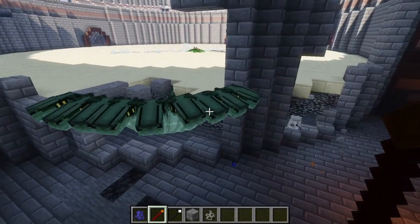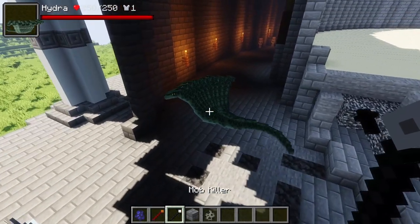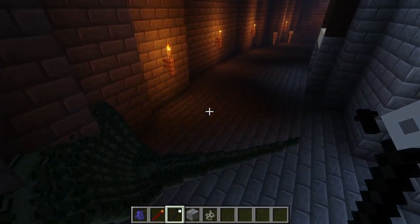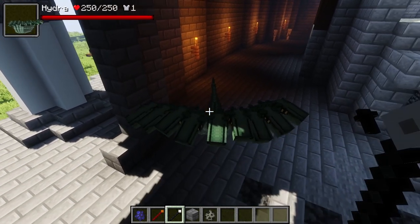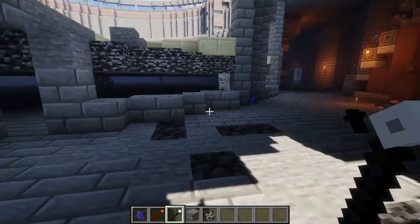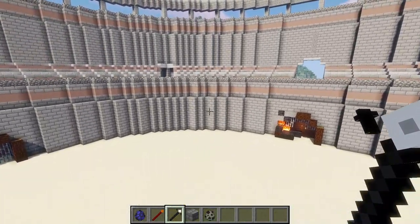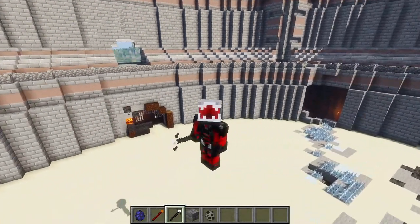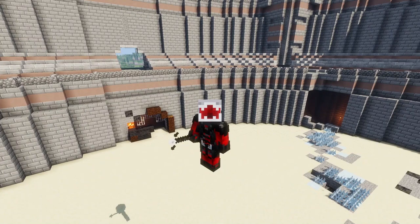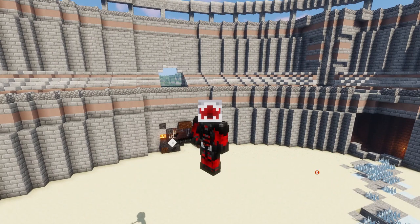The Warped Moscaw took the Hydra down so much — all nine heads appeared, and I think that's the quickest any mob has made the Hydra's nine heads appear. That is just credit to the Warped Moscaw for being such a phenomenal mob. If you haven't checked out Alex's Mobs, go check it out — it is absolutely outstanding. Anyway, guys, thank you so much for watching and sticking with the channel. Until next time, see ya!